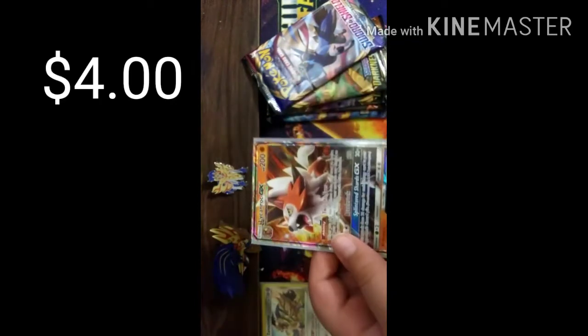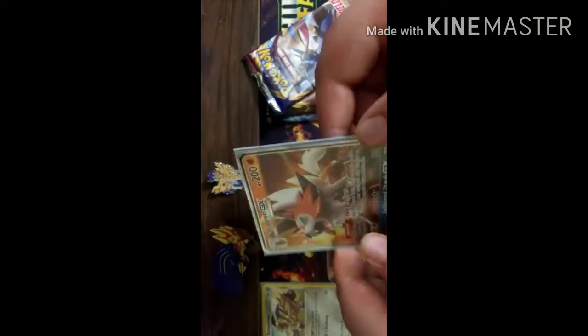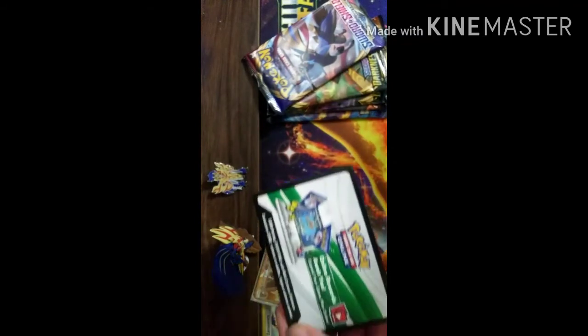Oh my gosh. That's already so good, because — A, I don't have this card, and B, it's a GX. Really nice GX, in fact. Could you imagine if every code in here was white and green? That one was — to the fact where we got several white and greens, where the ultra rare is next. Sword and Shield, now.